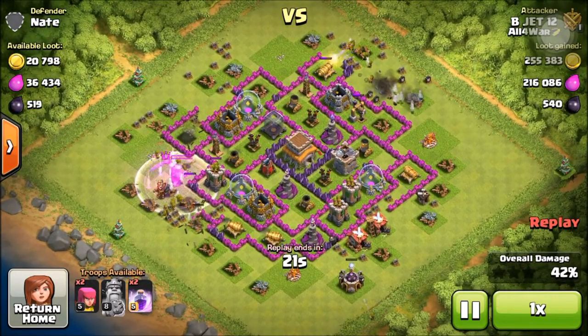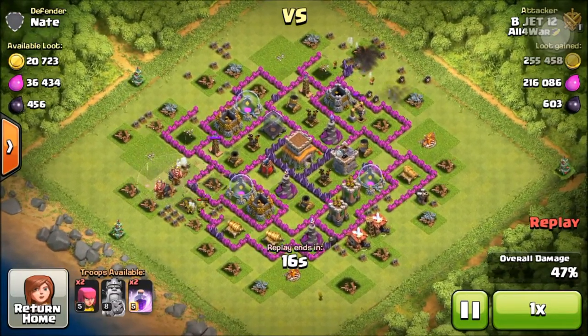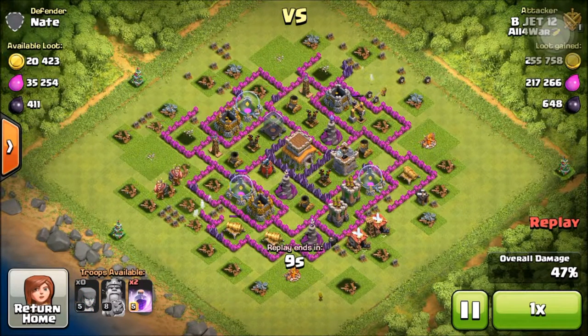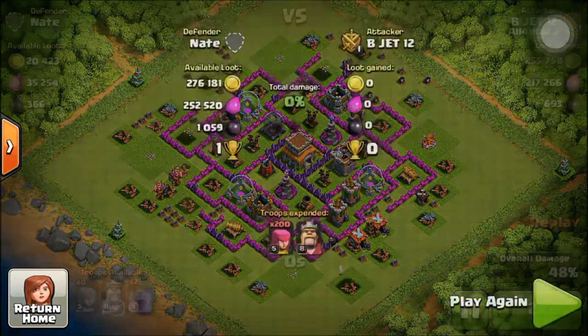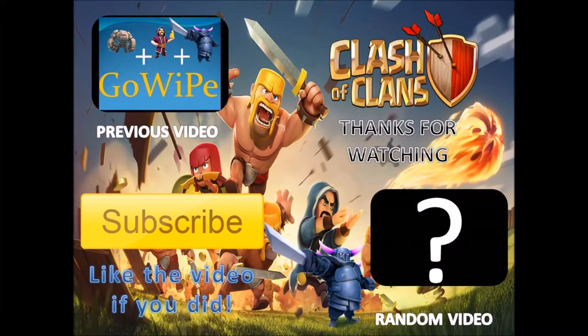The barbarian king is there to distract fire from the archers so the archers can get the loot on the other side. To avoid getting hit by that mortar I use the strategy of placing two archers, then when they die, two archers on the other side, then two archers again. I ended up at 84% and got some good loot. Thanks for watching everyone, see you in the next video!